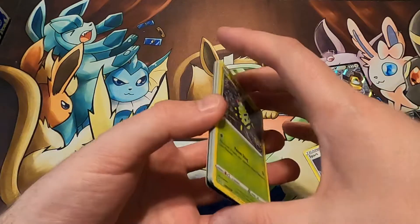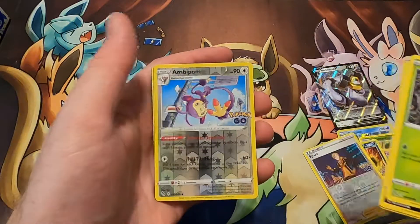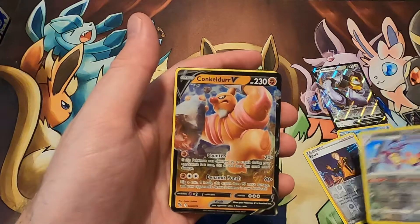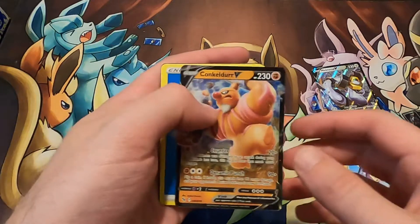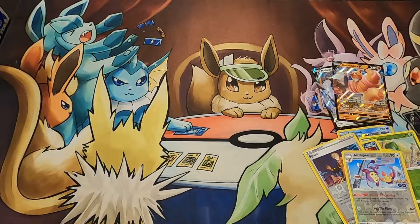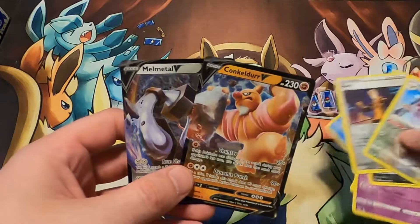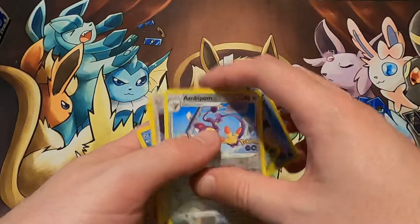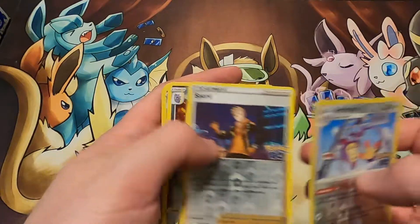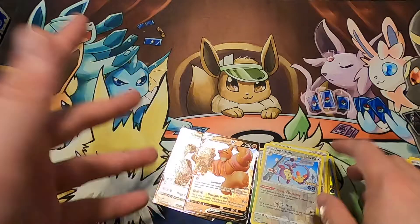Hopefully we get a Radiant or something, let's see. We have a Inteleon V — I don't know if I've actually pulled that, so that is new, that's kind of cool. Quick recap of what we got: Melmetal V and the Inteleon V, plus some of these — we have Ambipom, Spark, Tyranitar, Sylveon, Bulbasaur, Articuno. So that's our opening.